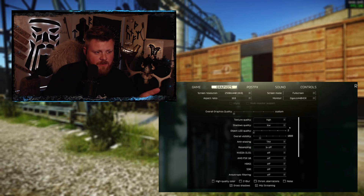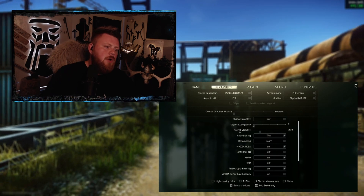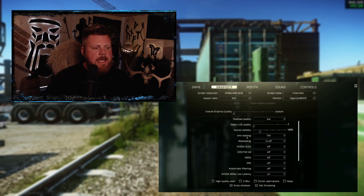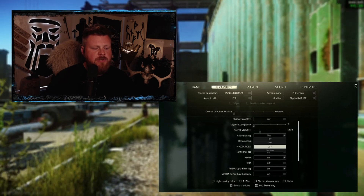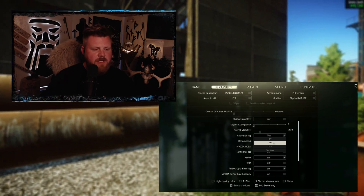Object LOD Quality: two. Overall Visibility: 1000. For Anti-Aliasing, you're going to go with TAA or TAA High, or off. Do not go with FXAA.